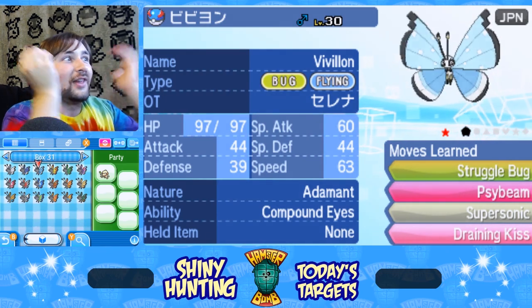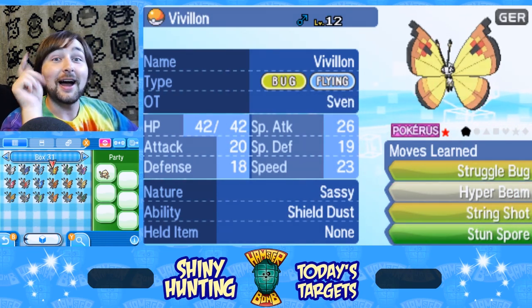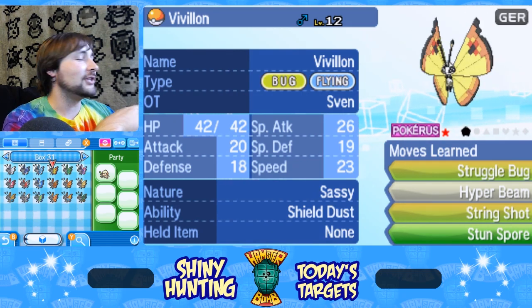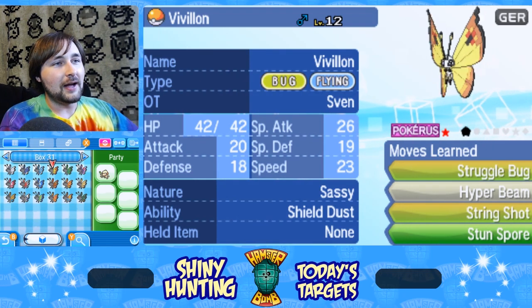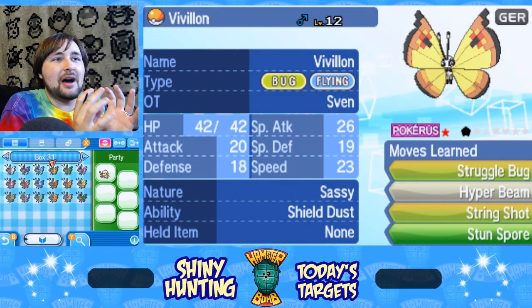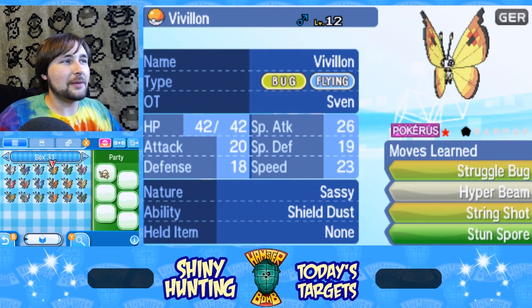My Pokémon butterfly collection that my wife makes fun of me for so much — but screw it, I did it! We have a shiny Continental pattern. As you can tell from the shinies, basically just the body is all that changes — it just turns white. Other than that, the patterns are identical. It's probably so we can tell which is which; if they inverted colors it might be too much and we wouldn't be able to tell the difference.